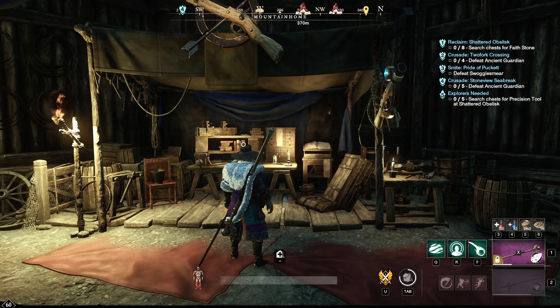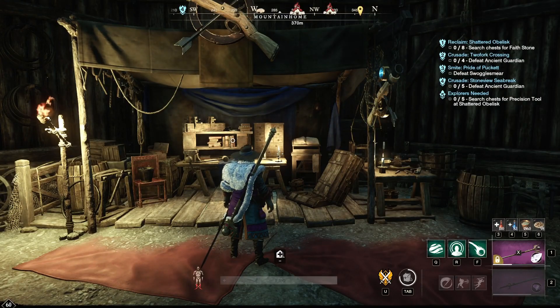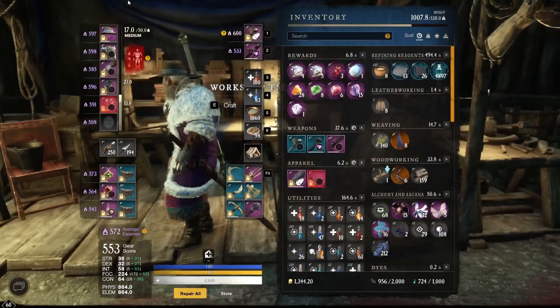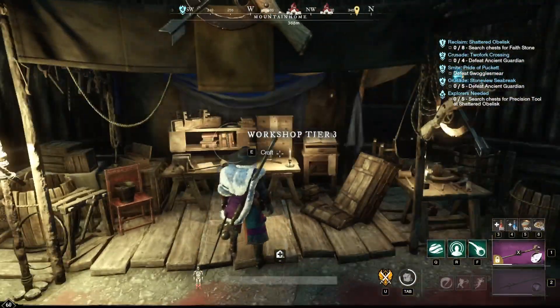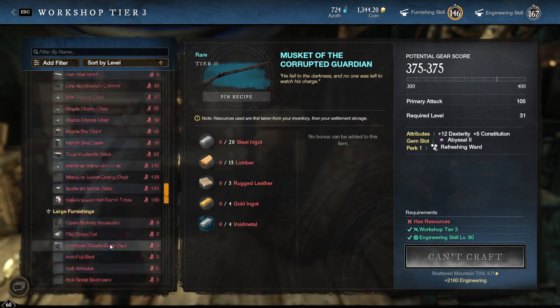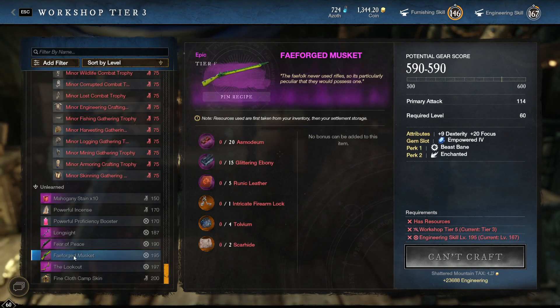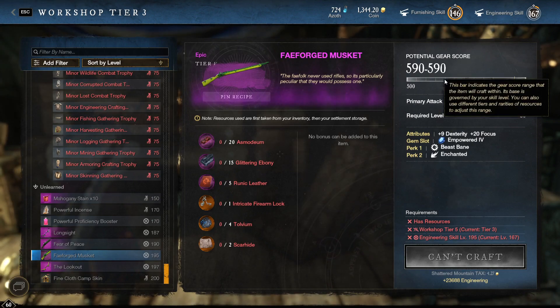The last way of getting Umbral shards is if you craft a 600 gear score item once the expertise of that type has reached at least 600 expertise. So if my life staff is at 600 and I go into crafting and give it all the upgraded materials and everything is perfect, and my score ends up being a gear score of 600, you will get Umbral shards with that. That's the third and final way — actually create a gear score 600 item and you will get Umbral shards when you craft it.